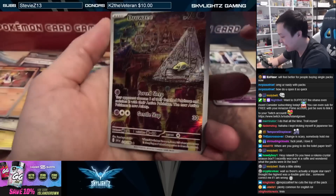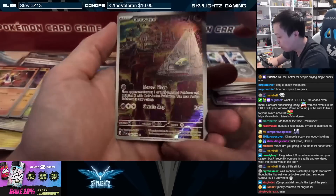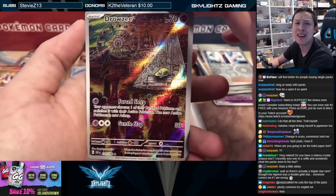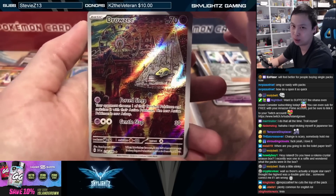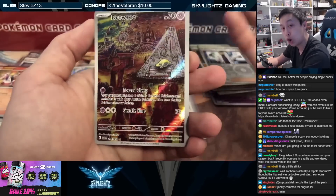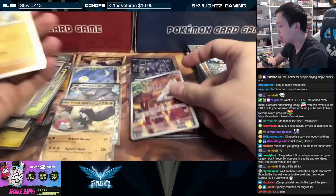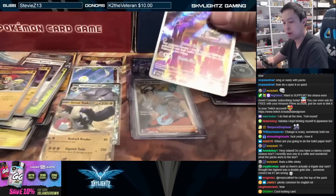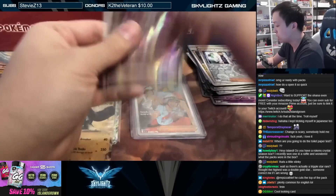We got another beautiful Art Rare, and you can tell the artist instantly — Komiya artwork, one of my favorite artists of all time. A beautiful Komiya Drowzee, a secret rare Art Rare. In the Japanese sets they're just listed as ARs. You get a couple per box — about three per Japanese box — so we've got four secret rares technically from this box so far.